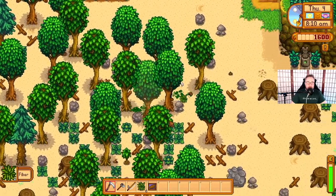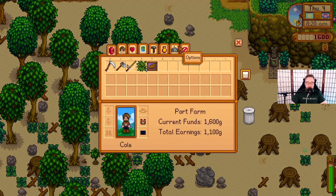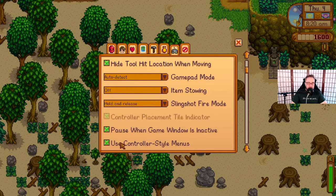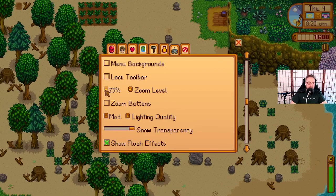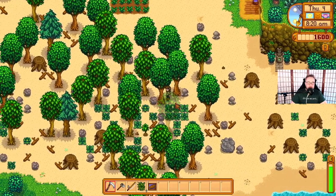Let us go around the farm a little bit — I'm going to show you everything we have. I'll take advantage of the fact that I can zoom out really easily. I can zoom out more and show you a bit more of the farm while we're walking around.